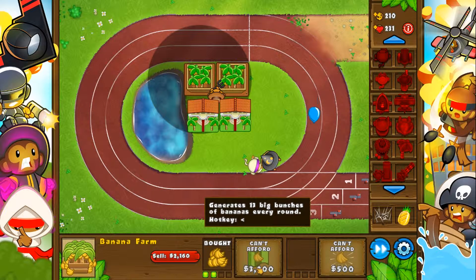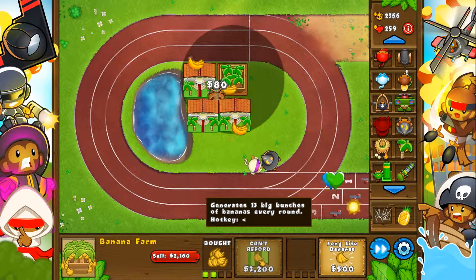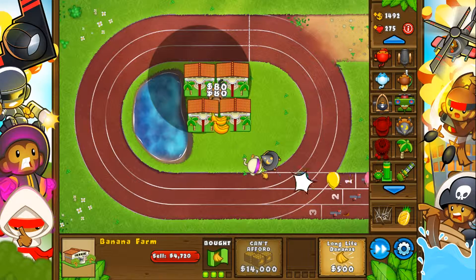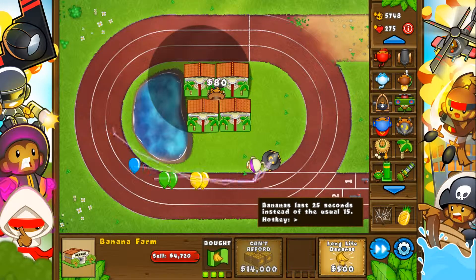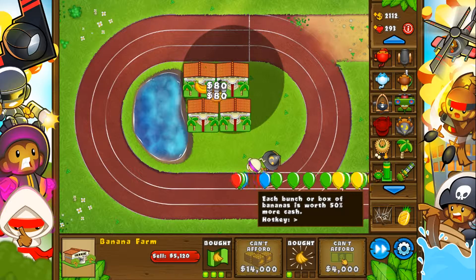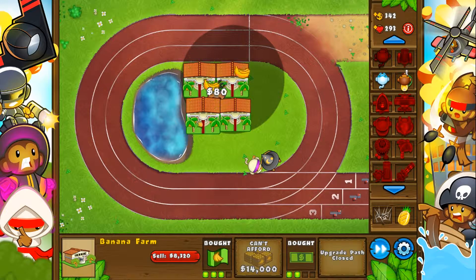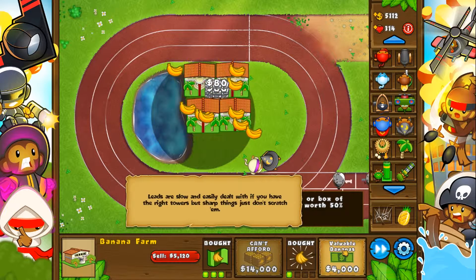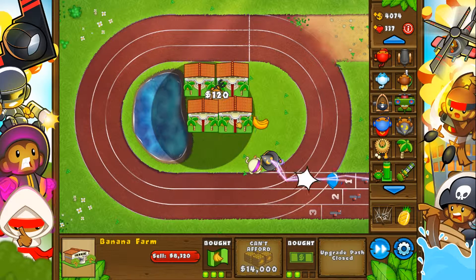One more Banana Farm and we will be set. With almost four Banana Farms you'll be set and good to go. Look at that — we're already up to 179 lives, 187 — so we're going to be gaining tons and tons of lives. Upgrade these to Banana Plantations. Now we'll upgrade them to Banana Republics and we'll be doing just fine. Look at all that money we just got — holy cow! That must have been for that one camo on round 25.